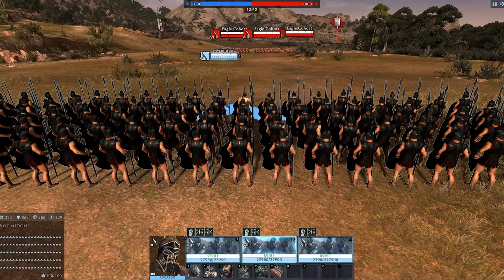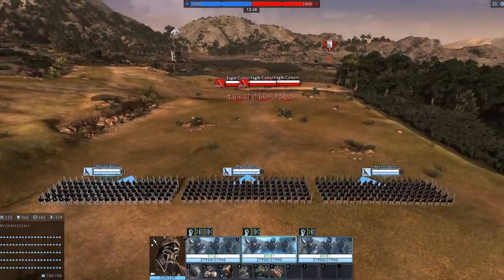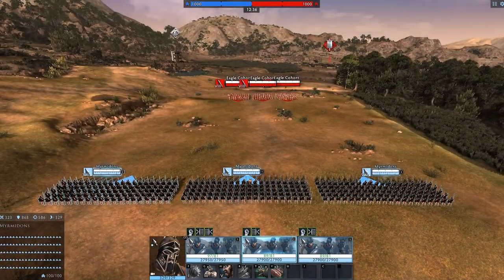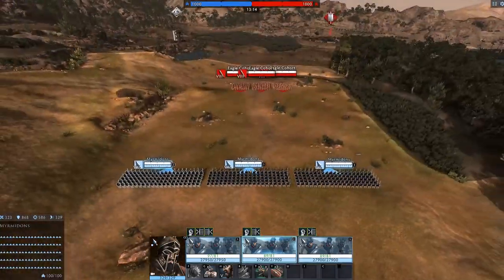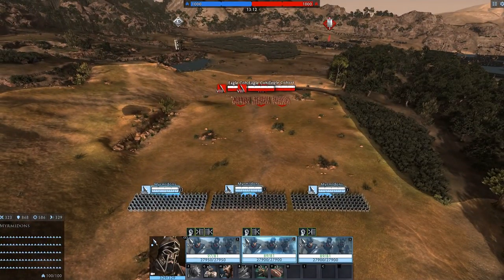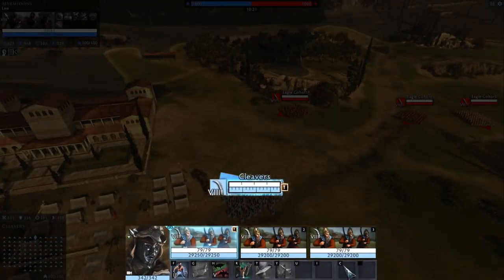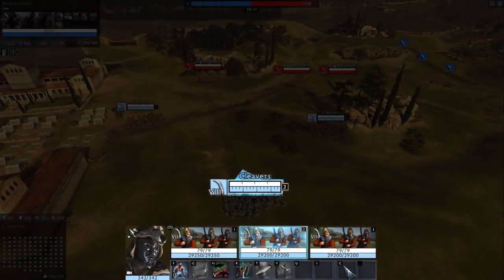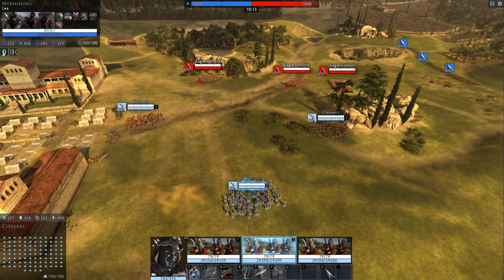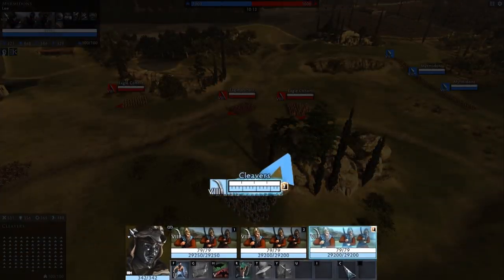We've got some heavily requested UI additions appearing in 3.1. If you want to scroll out further, now you can — simply navigate to the Options menu and tick the box, but be warned, it may affect performance and gameplay. Another welcome inclusion are the new Unit Hotkeys. You'll now be able to see which unit is assigned to which number, and even make sure the currently selected unit is always highlighted.